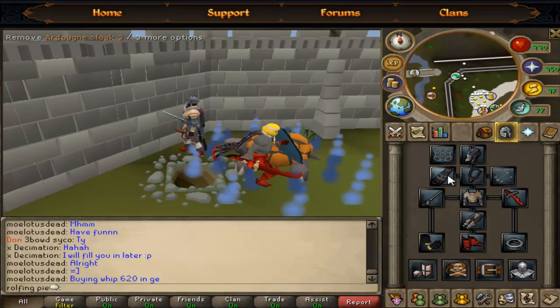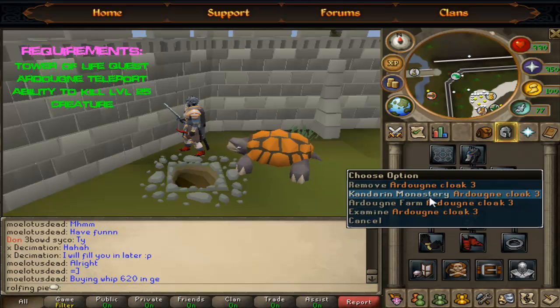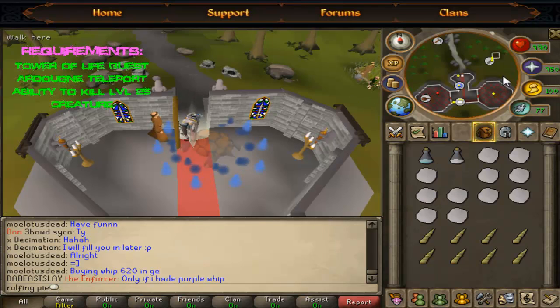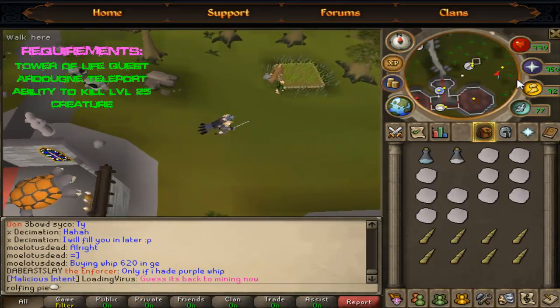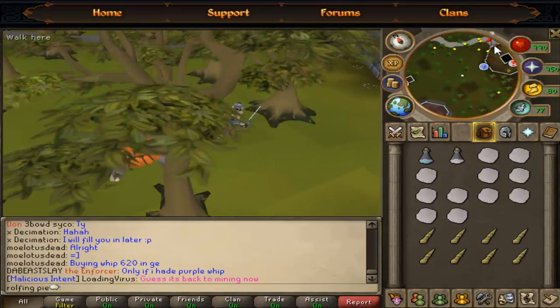Now you're just going to want to head to the Tower of Life. In order to do this you must have completed the Tower of Life quest. It's right east of the Ardougne Monastery. I can't show you this on the map because my fraps will bug out, so I'm really sorry about that guys.